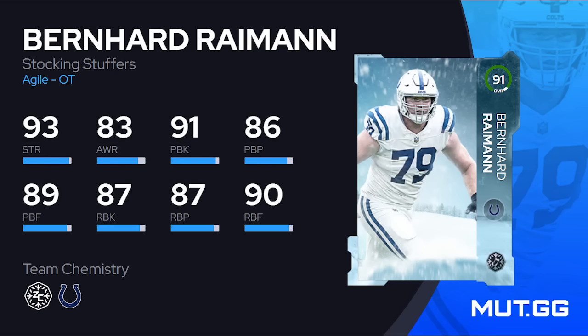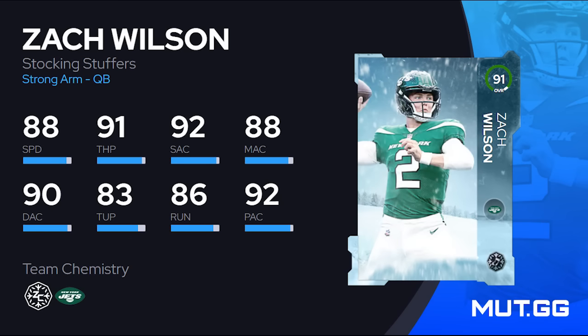Bernard Rainman is next — aside from low awareness it's not a bad left tackle: 93 strength, 83 awareness, 91 pass block, 87 run block. But I'd skip this one because left tackle is very crowded with free options — the free John Madden LT from the All Madden promo, Jordan Mailata from a Hero Harvest fantasy pack, and Trent Brown who could go up to 91 OVR for free from Hungry Harvest. That position is stacked with free cards.